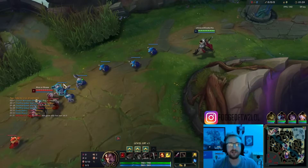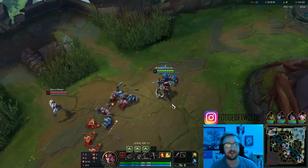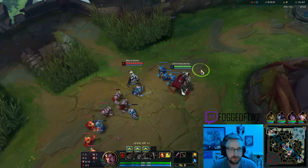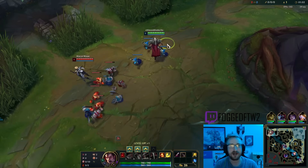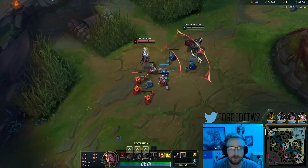Hey everybody. For today's video we're playing Darius in top lane and we're going to be going the double bleed Darius build, where we're going to have our bleed from Darius' passive on top of Yun Tal Wild Arrows, just completely bleed them out.